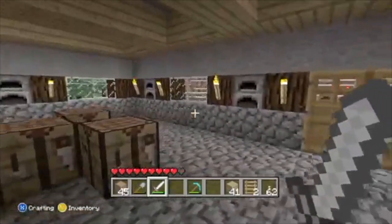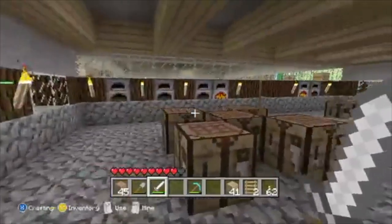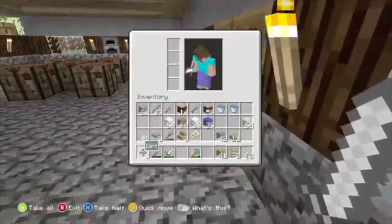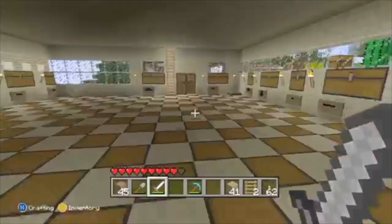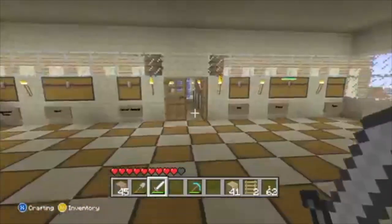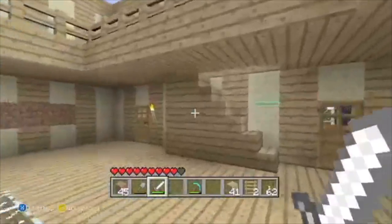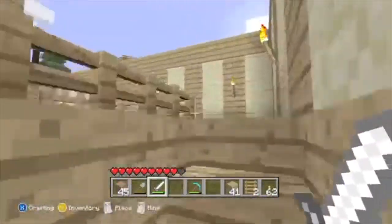Hello, this is Stampy Long Nose and welcome back to another Minecraft video. You can see me here hanging out in my storeroom with Barnaby, who's gonna be the dog accompanying me on this adventure into Minecraft. I say adventure into Minecraft — I'm only staying around my house, but I've got a lot to show you. I've actually done a little bit of building since the last video and I've started building the main section of my house — the section which is actually a bridge going across the lake.